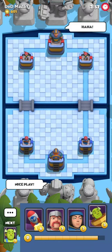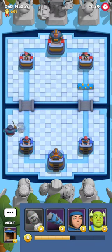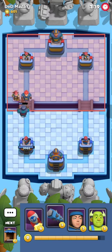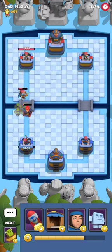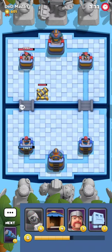It looks like we're gonna actually get dead mazai once again. He switched decks though, so we'll have to recognize his deck once again. He starts with ghost and rolling steel which doesn't give us any information right off the bat. Then he plays piercing archer and suddenly I can very confidently say that it's a Viking bridge spam. Many people surprisingly play it with rolling steel, which is strange and weird in a way.